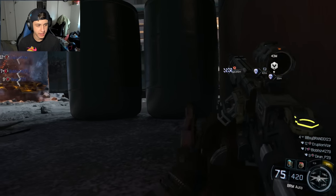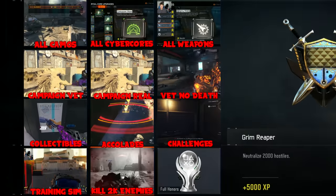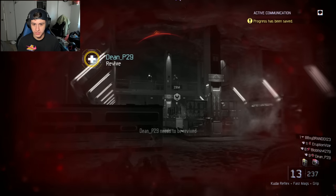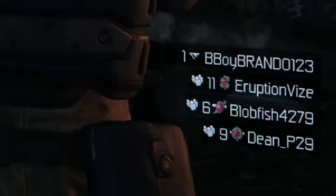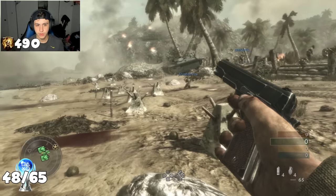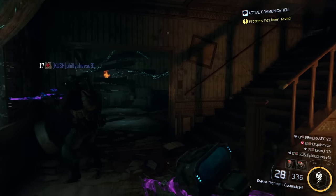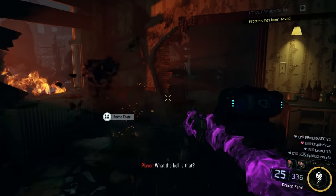Let's start with the most infamous trophy in this game: Personal Decorator. My first step to getting these 12 hellish decorations was to play on the game's hardest difficulty, Realistic, where you are a one-shot to everything. What you can do to make this easier is to play with a squad, as Black Ops 3 reintroduces co-op campaign for the first time in seven years since Call of Duty World at War first introduced it.